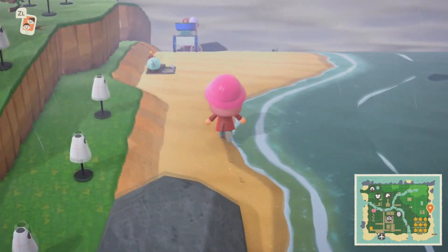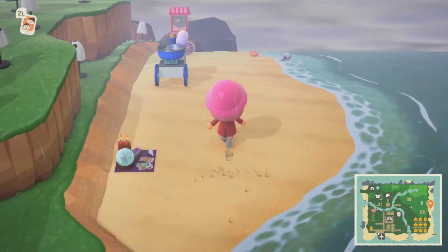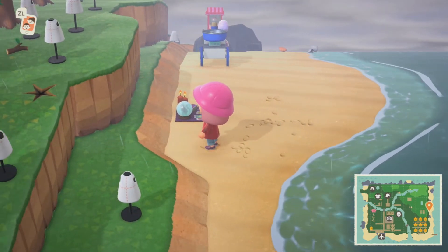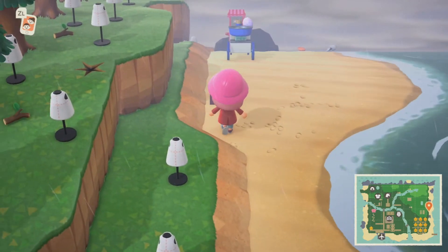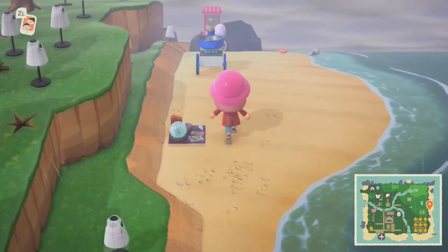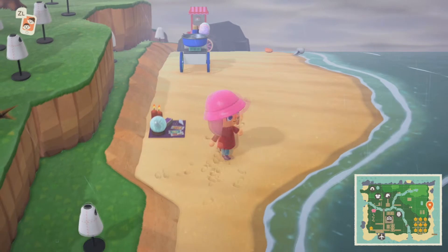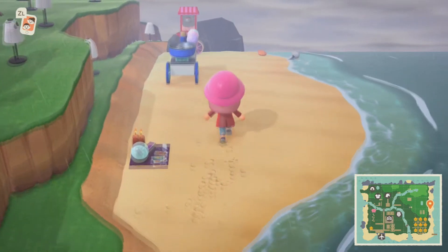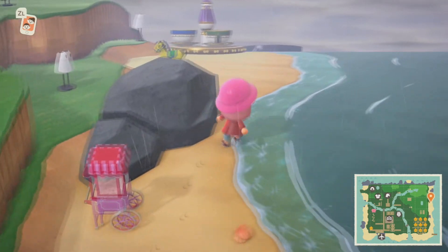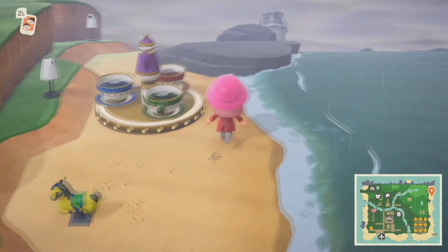Ooh, big fish! Down here I'm trying to create a little carnival area. I don't know what I shall do with Katrina's fortune telling spot. Cotton candy, pink popcorn. We got a fun teacup ride and a little pony.